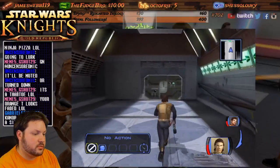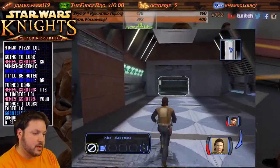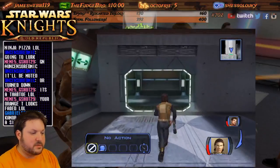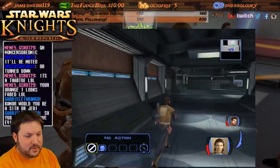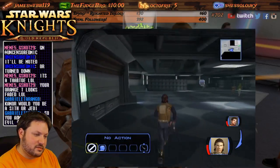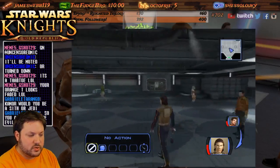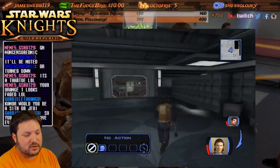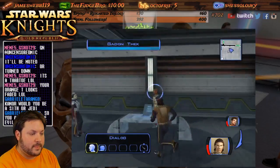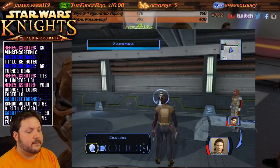Nothing here. Security door. Maybe now that I'm in the base I should put on my Sith outfit — what would they say? No, because gray Jedis aren't necessarily evil. They're just not Jedi and not Sith either — it's not like they're evil.